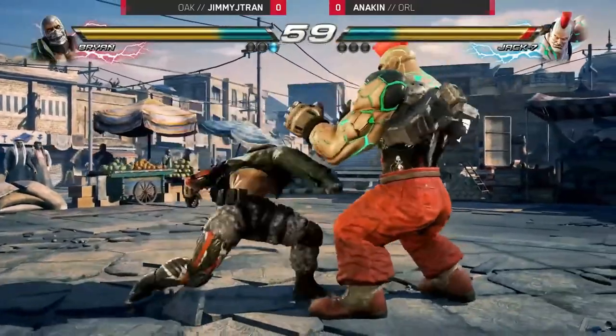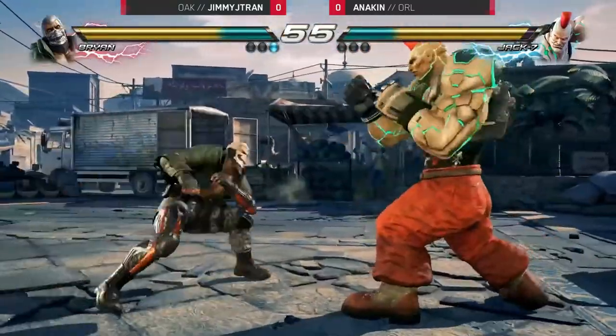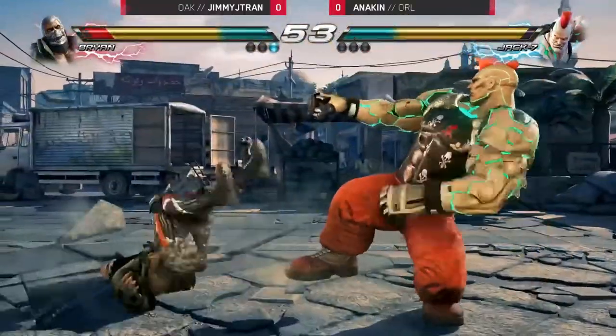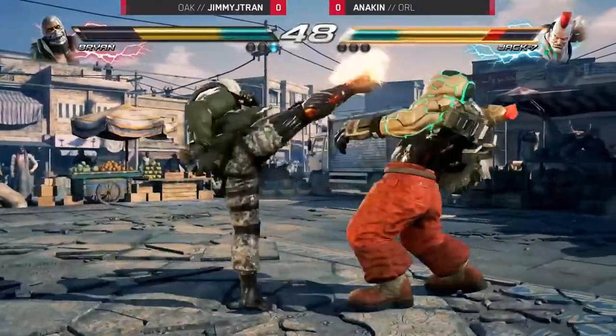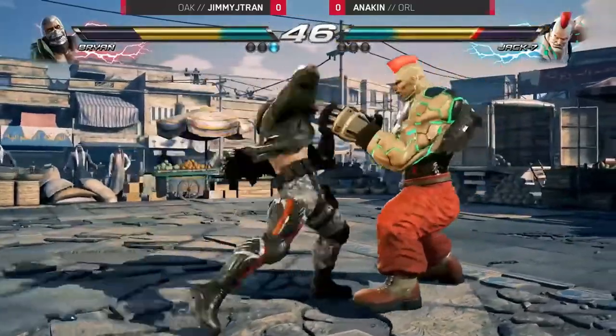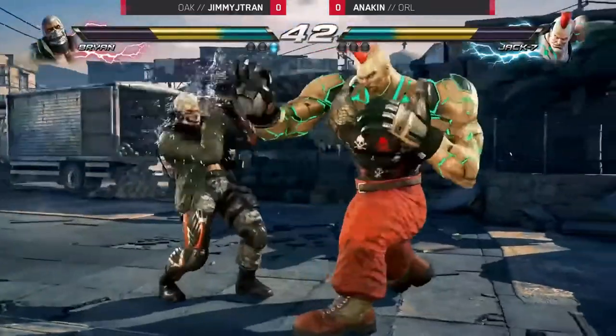Explosive start for Jimmy J. Tran — the movement right off the bat, predicting what Anakin wants to do on start is very impressive. He definitely just sidestepped forward too. That is one of the fastest moves in Jack's arsenal. Using the special getup — Jimmy J. Tran pulling out the tech. The Bronson Sessions helping out. He's been moving and grooving around all of Anakin's normals.